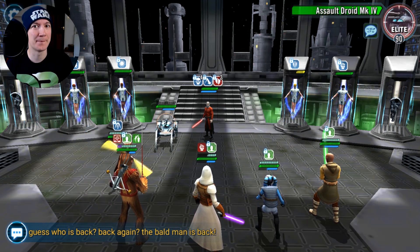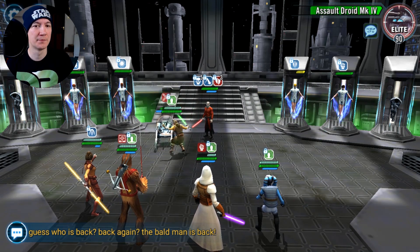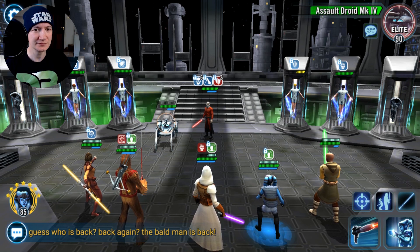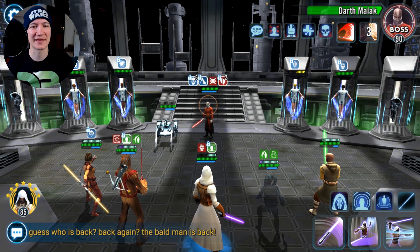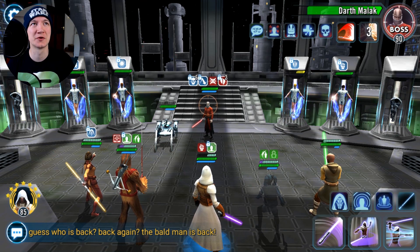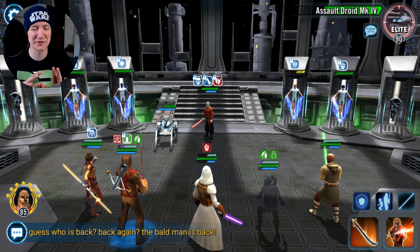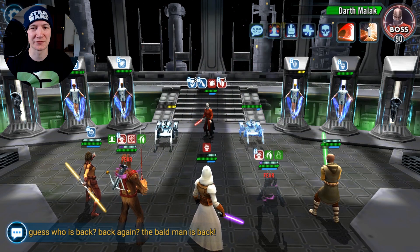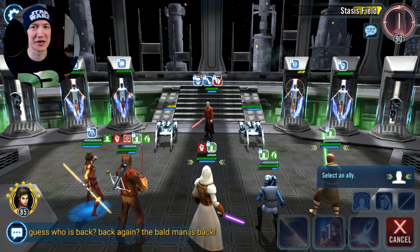One thing you have to be very careful about — and a lot of people make this mistake — they start attacking the Jedi, wear their health down, but then they end up hurting Malak too much and he will absorb the Jedi that's closest to death, so he'll gain that buff. We really do want to make sure we kill a Jedi before his health hits that 50% point and Malak absorbs him. They often wear down a Jedi, end up hitting Malak too much, he absorbs that one and then you do no damage. So that's one of the times I like to save Focus with Revan — if we end up with no droids around, I'll aim at one of the Jedi and get all the damage going there for a second.